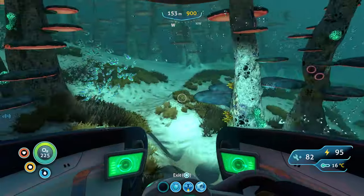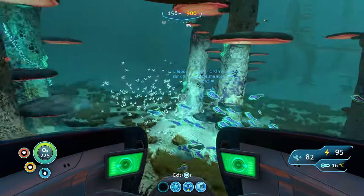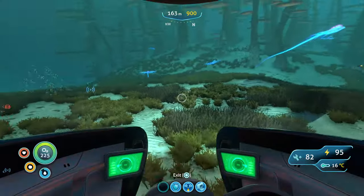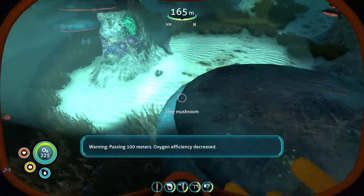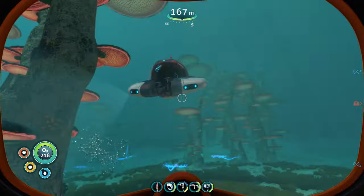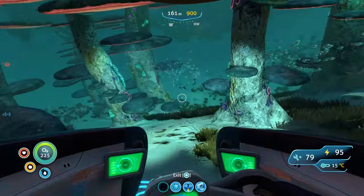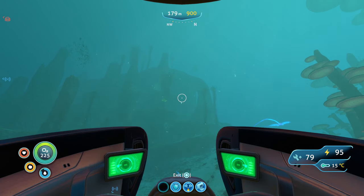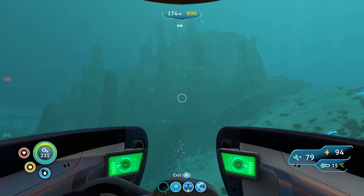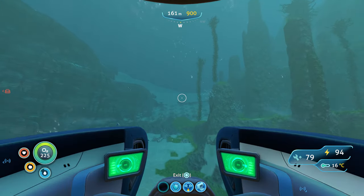There's a bunch of copper right there — come back here with the prawn suit. There is another mushroom forest, the one closest to the dunes. I better grab that. Oxygen efficiency decreased. We're probably going to have to check the other one. If this is the mushroom forest and that's the kelp forest, that means we gotta go that way. It really helps to have a map.